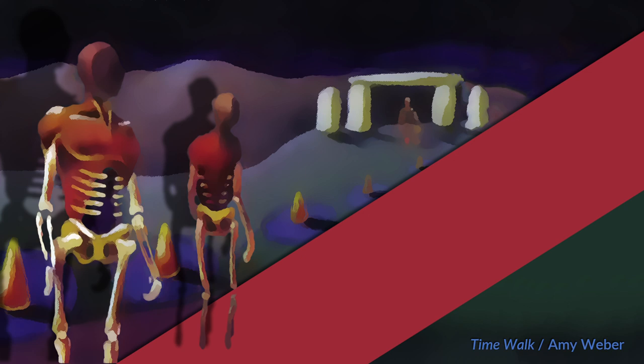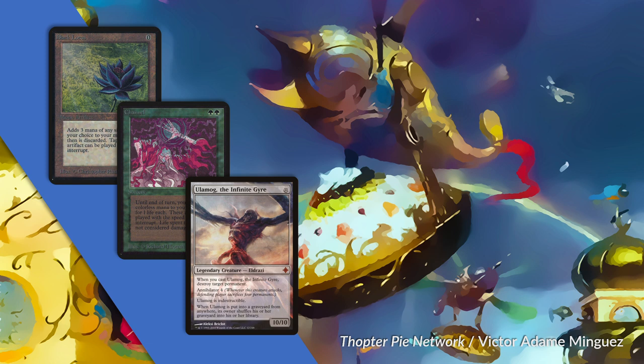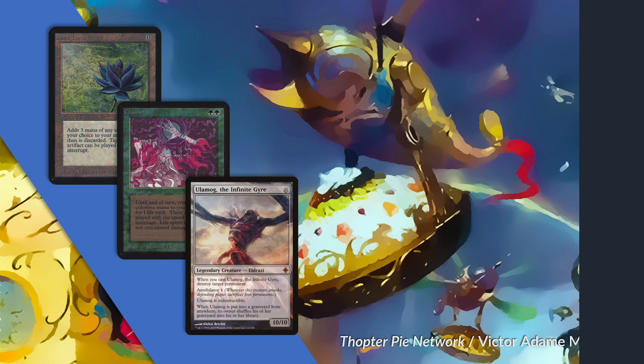The MTGO Vintage Cube is a saccharine confection and a rare treat that for a time only came around during the winter holiday season. I have spent many an hour over the holidays holed up at my in-law's house, rooting for my favorite Magic personalities as they cracked Black Lotuses and channeled Eldrazi. The cube has been designed to be splashy and larger than life, full of iconic cards and big moments. It is the Ringling Brothers Circus of Cube.